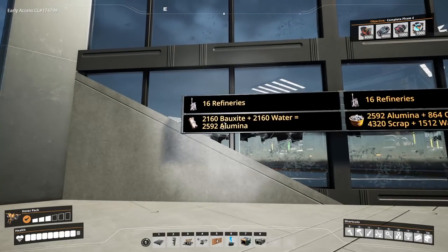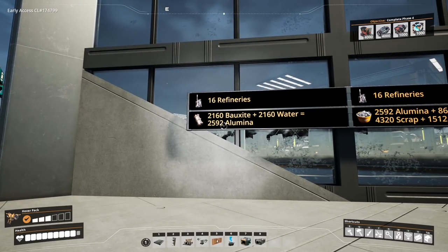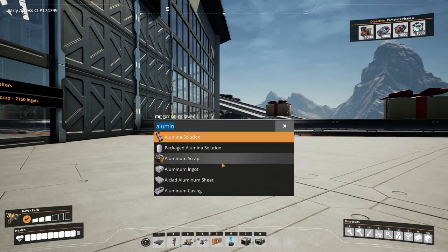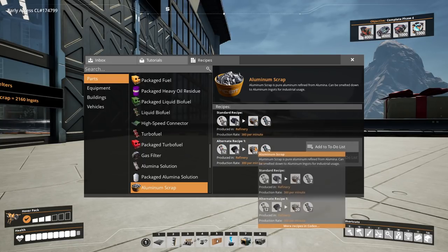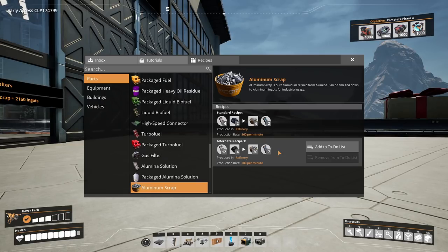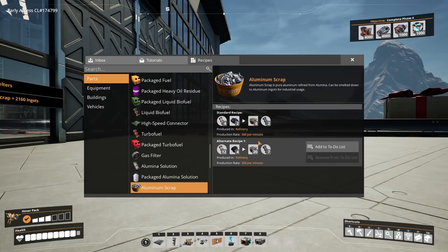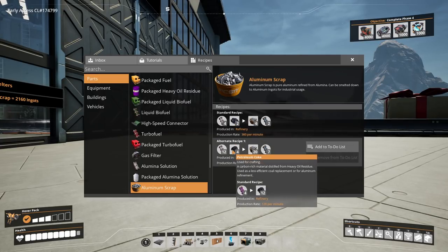If I have 2160 bauxite, I need 2160 water, and that gives me 2592 alumina solution. Looking at aluminum scrap recipes - multiplying by three makes them comparable: this one gives 12, the alternate gives 18, so the alternate recipe is more effective. The efficiency gain isn't massive, but the real deciding factor is: do I want to use coal or petroleum coke?